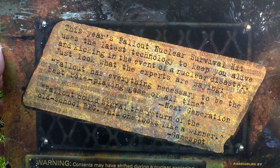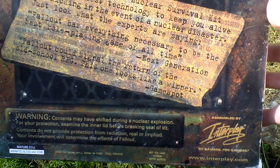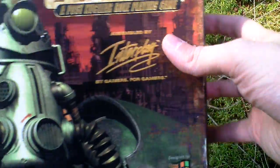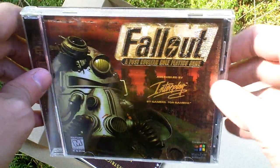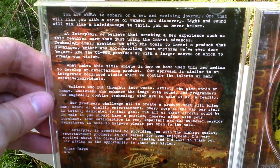It's just saying that this is the Fallout Nuclear Survival Kit. Very nice big box. Now I open it and let's take a look inside. First of all, there is the game itself in a jewel case. Here is the game CD and some text on the back side — the same thing as on the back side of the box.